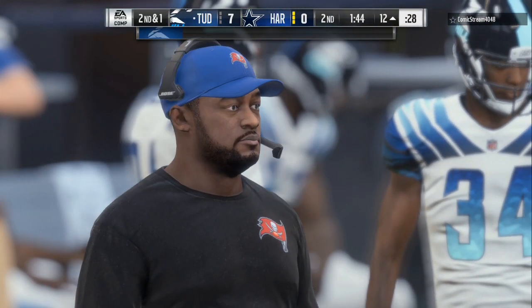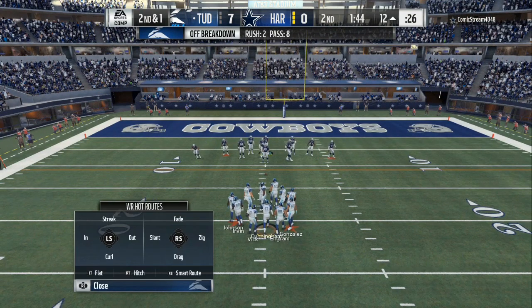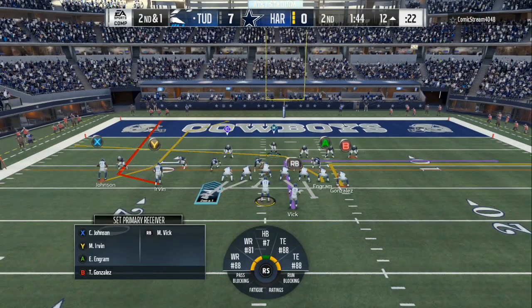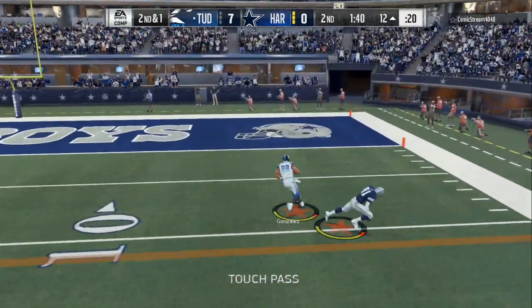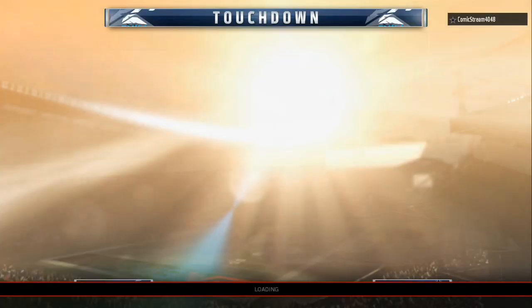You can do juke moves, spin moves, all type of stuff after the catch. Don't always force the cover 2 beater — take your dump-offs. Right here he went from man coverage to cover 2. When I hiked the ball I read the linebacker shooting the gap on the left, and to the right his hips were going step for step with my tight end. So I lobbed it up, it took the timing off his user, and we get a tutty.